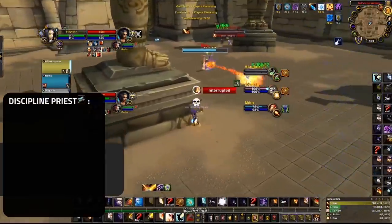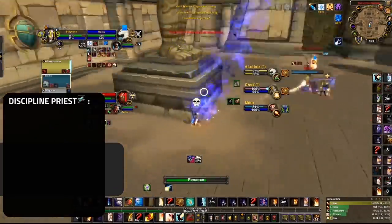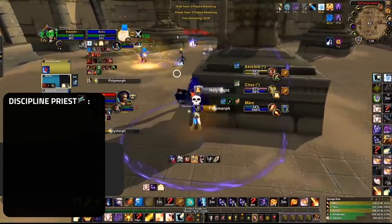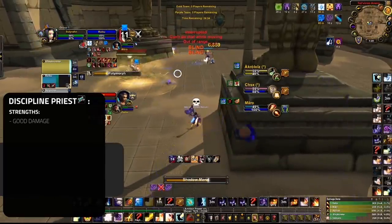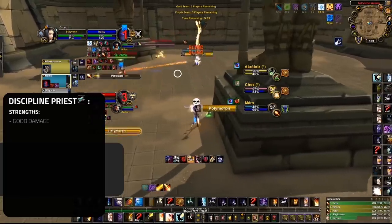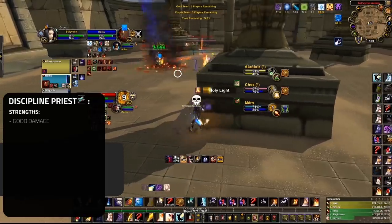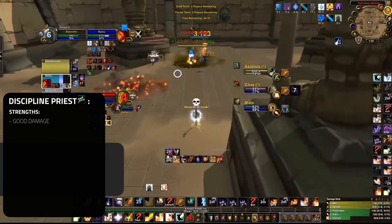Our next healer going into our A tier is Discipline Priest. Come 8.3, there was a lot of upset Priests when they saw Disc was getting a nerf to their Atonement healing and damage. Although the changes actually pushed Disc in the right direction, giving them exactly what they needed. Disc was of course primarily known for their damage — albeit nerfed, Disc still brings great damage. The passive damage from their DoT and the ability to assist with Penance and even Smites or Solace can often be the deciding factor in games, especially in compositions like RMP and Jungle.